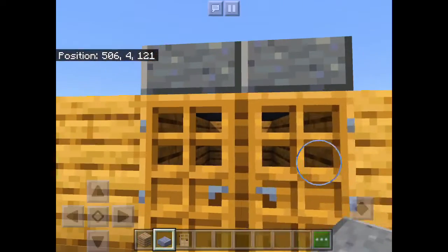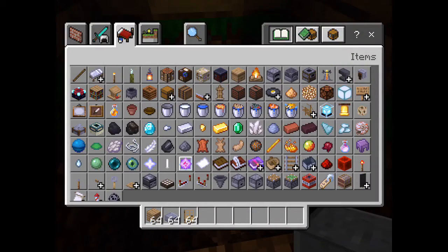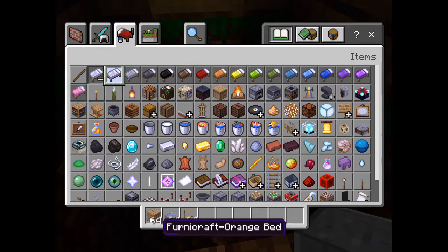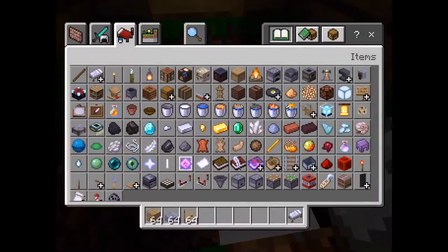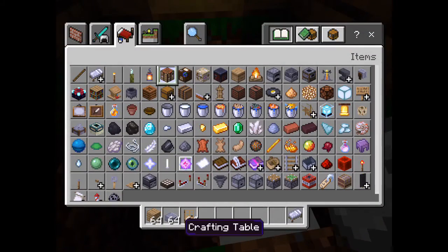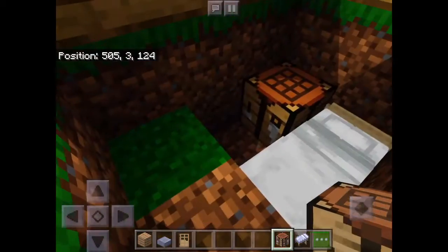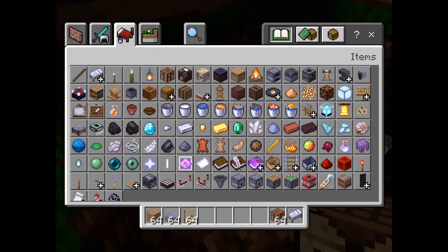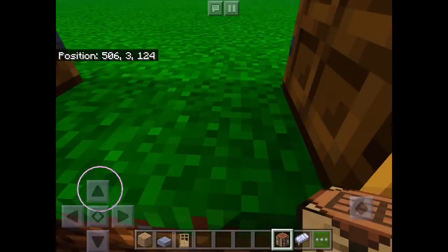I'll place a cauldron full of water. Let me find a bed. Here it is. Okay, so I'll place that. I'm going to get crafting tables — you can craft things. Now, the cauldron. Dang it! I don't have enough time. Oh, I mean, it was pretty good.